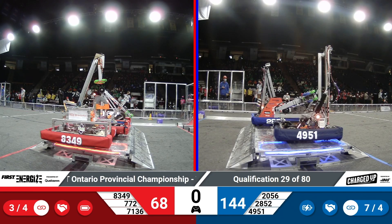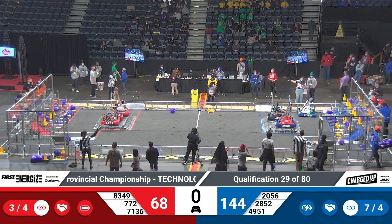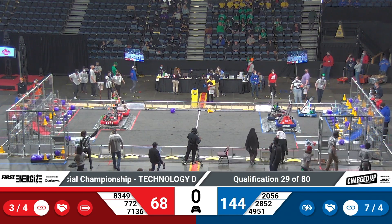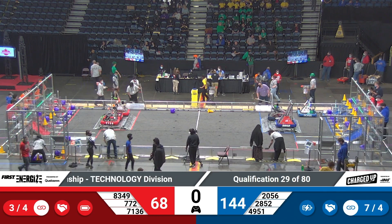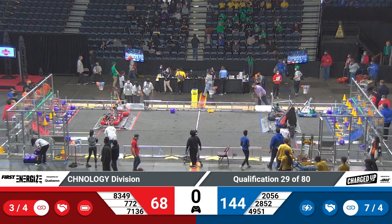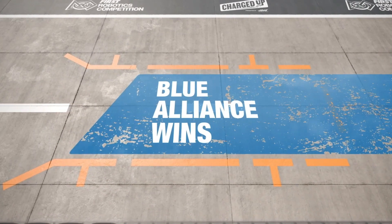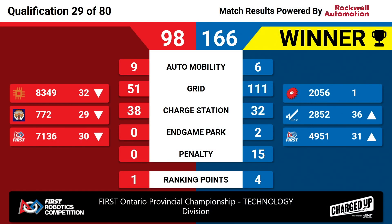And that is time. We'll have your official scores for that match in just a moment. And the scores are in — let's take a look. That match goes to the Blue Alliance with a score of 166-98. The Blue Alliance walking away with four ranking points. 2056 holding that first place while bringing up their alliance partners with them. I'll throw it over to you on science, Karthik.